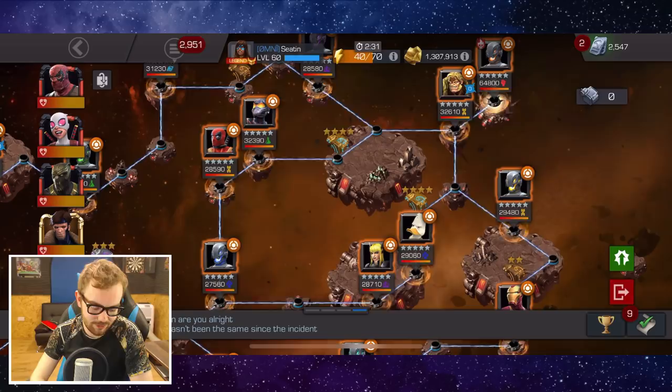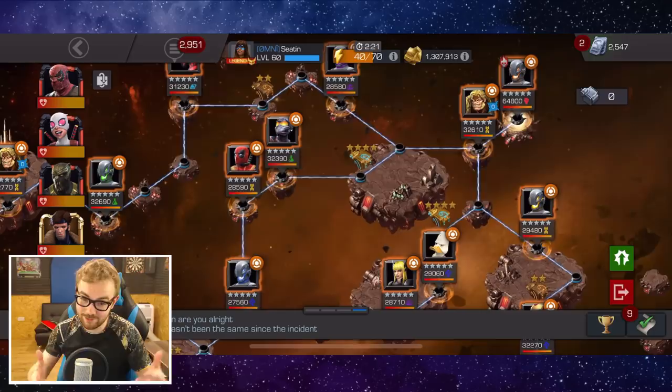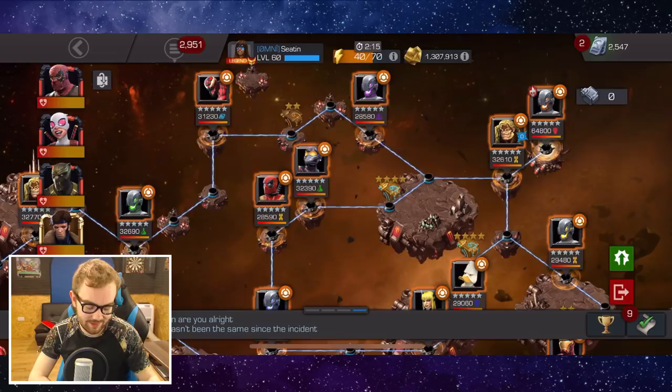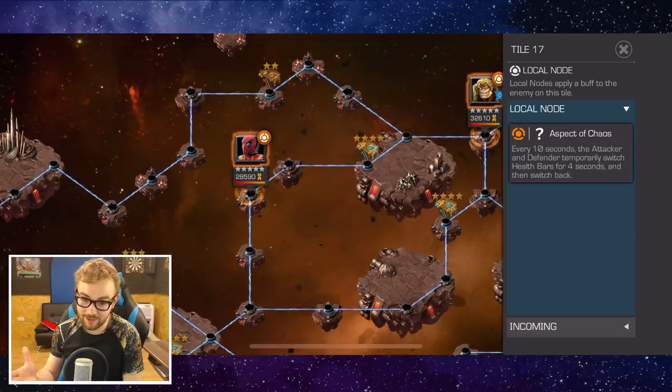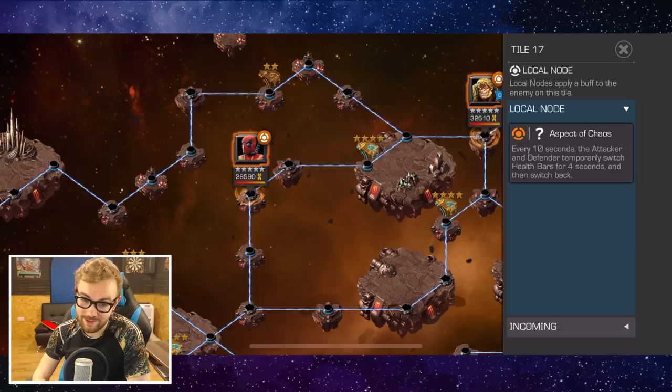You've got two Aspect of Chaos fights, and it's up to you which ones you feel more comfortable with. I think Deadpool and Wasp are arguably a little bit easier for the majority of people. Make sure you at least know how to fight Wasp if you go on this path. Aspect of Chaos: every 10 seconds the attacker and defender switch health bars. You can get really low — down to 5%. You can bring in Awakened Punisher, go down to 1%, and he has up to an 85% chance to cheat death, go indestructible, retaliate with a special attack, and win 4 out of 5 times very easily.